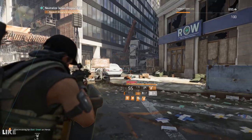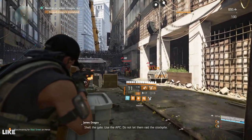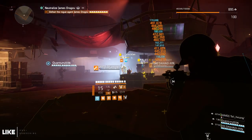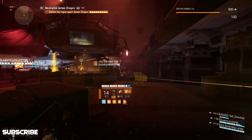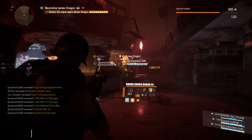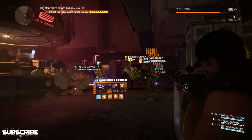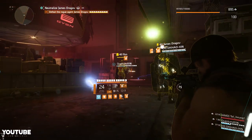You get a bunch of reload speed and stability, 100 percent hazard protection which protects you from status effects, and a lot of damage from Backfire with the option of using other guns on the secondary. Another thing I like is skill tier 6 — you can take advantage of the 15 percent explosive damage from Grupo Sombra, or ideally use a turret and hive and change the chest talent to Tamper Proof so enemies near your hive or turret get shocked. Anyway guys, thanks for watching — if you enjoyed the video, like and subscribe and I'll see you on the next one.